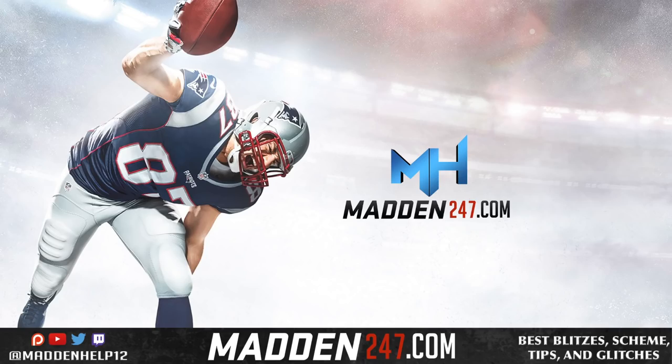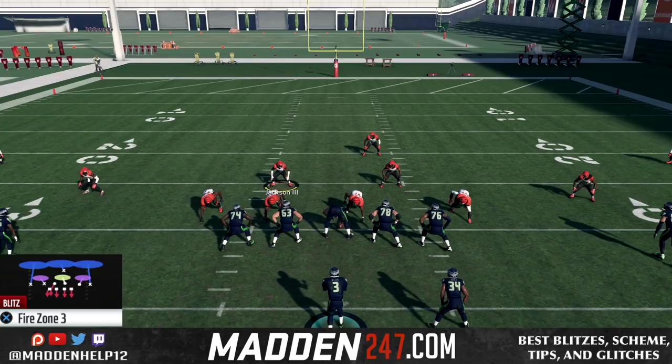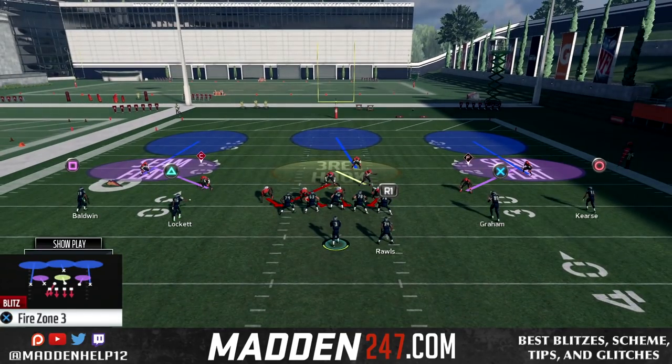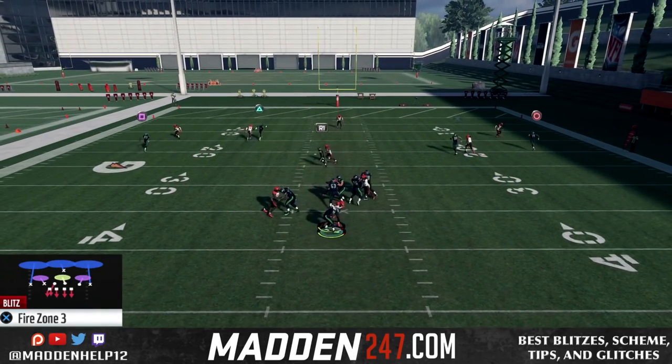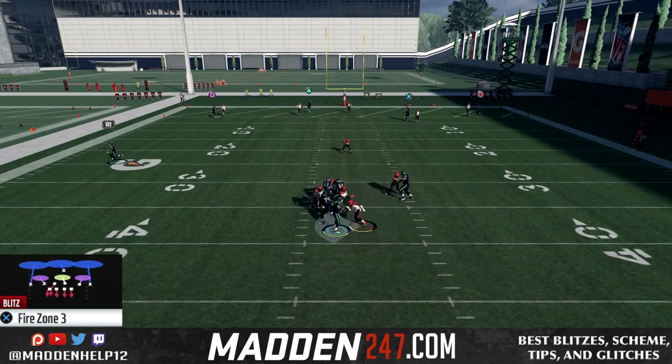What's up guys, we are back with one of the best blitzes in the game so far. IDing the mic doesn't pick it up and sliding the line and IDing the mic doesn't pick it up. The play is out of the 4-6 Normal. You want to use your speed package and the play is Fire Zone 3. I like to flip it but you don't have to. You see we're going to get quick, easy B gap pressure.